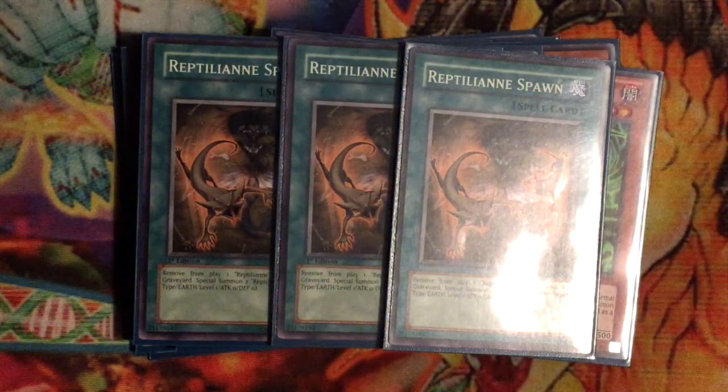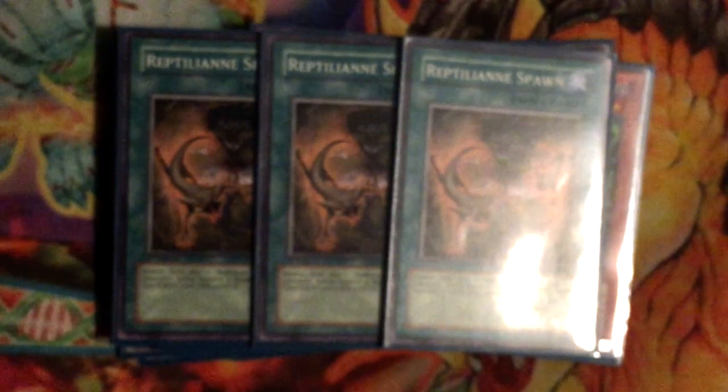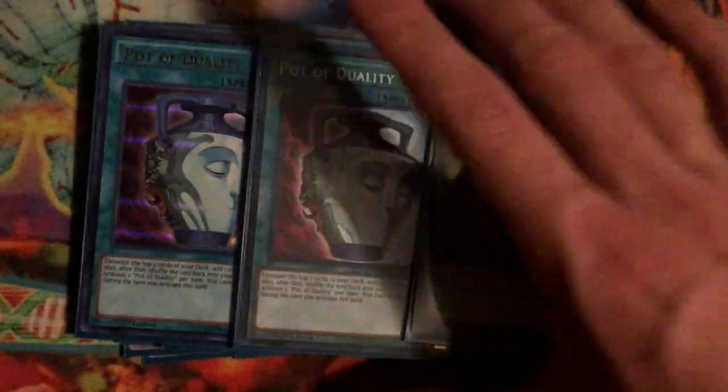Now onto spell cards. Your main spell at three is Reptilian Spawn — remove one Reptilian monster from your graveyard and special summon two Reptilian Tokens: Reptile-type, Earth, Level 1, zero attack and defense. This is mostly here for link plays, which is really nice. It fits in so much with the deck — helps with Viper and link plays in general.